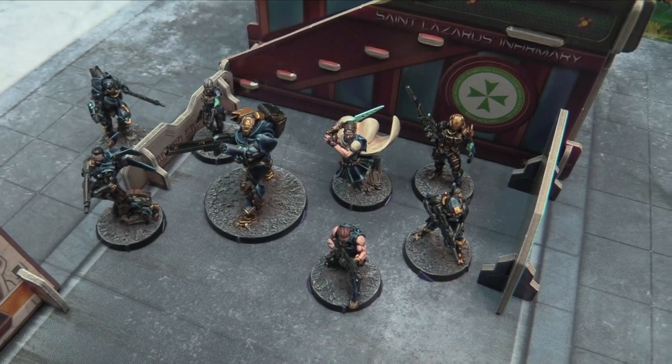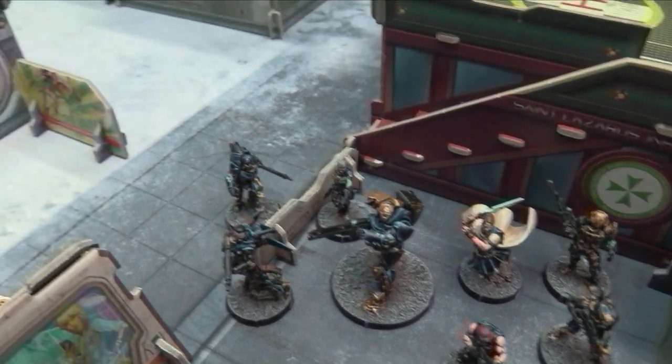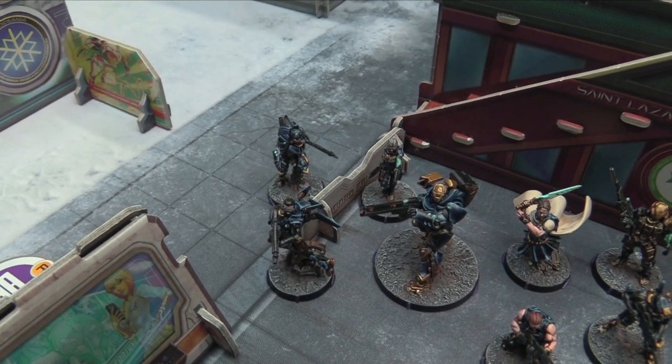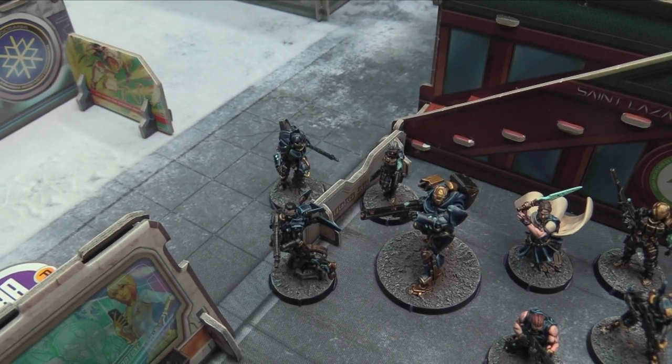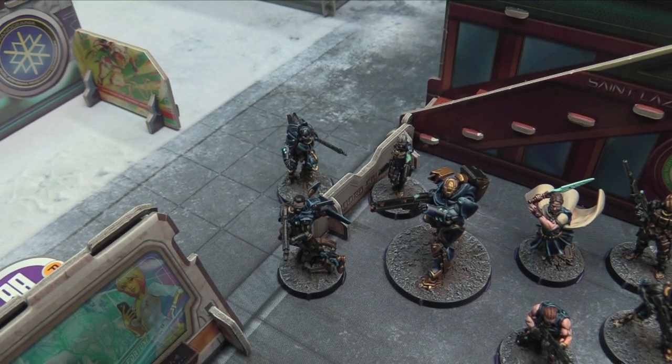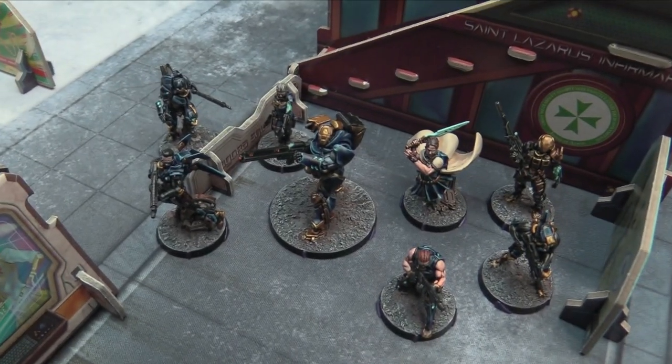The Kappa Paramedic in the back is the only doctor in the list. Then there's the Omega — Mimetism -6 and an HMG, BS 14, ARM 4, two Wounds, BTS 3. He's like a lighter version of the Gamma.